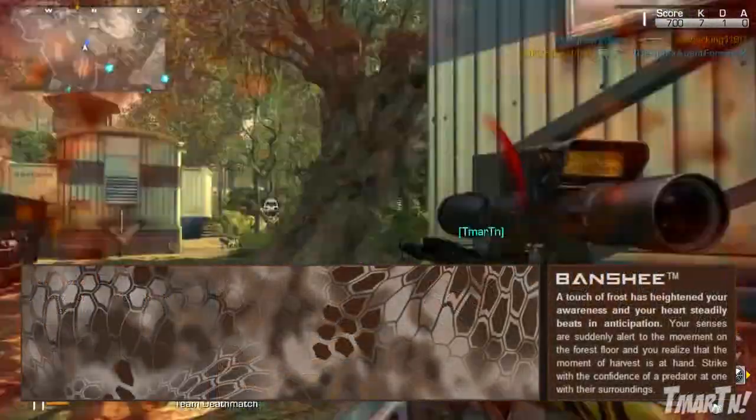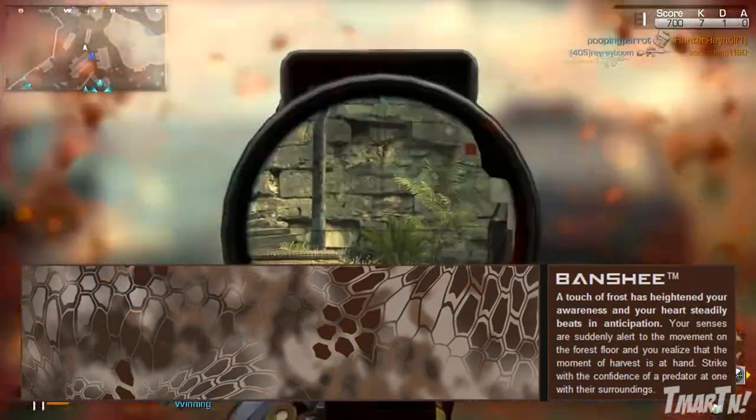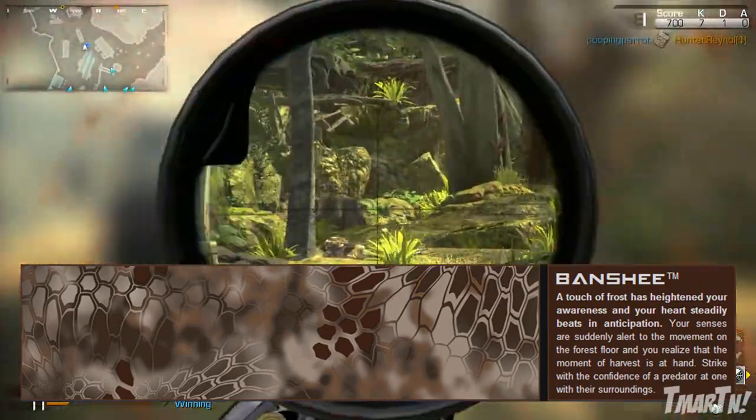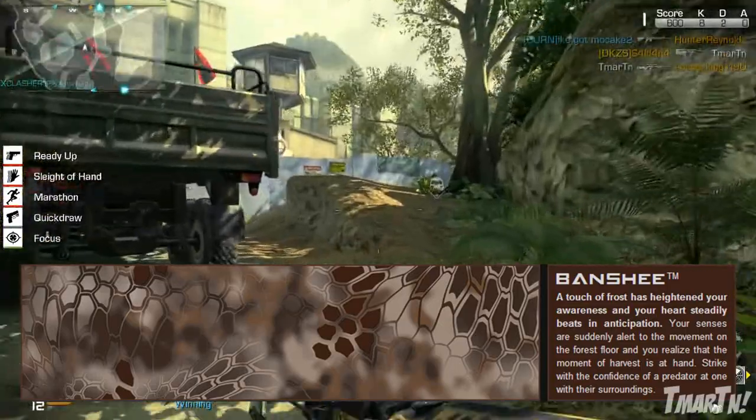Next up, we've got Banshee. 'A touch of frost has heightened your awareness and your heart steadily beats in anticipation. Your senses are suddenly alert to the movement on the forest floor and you realize that the moment of harvest is at hand. Strike with the confidence of a predator at one with their surroundings.'